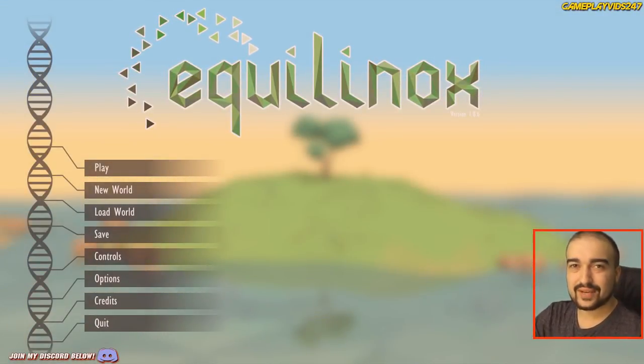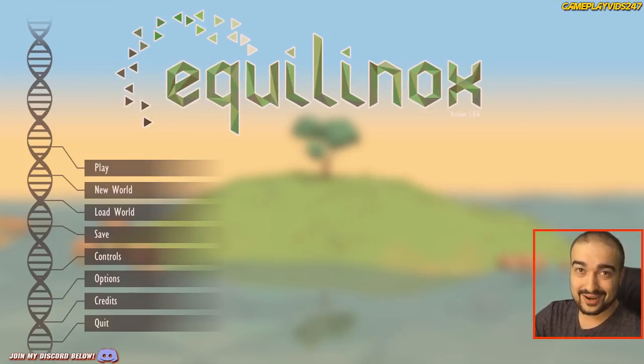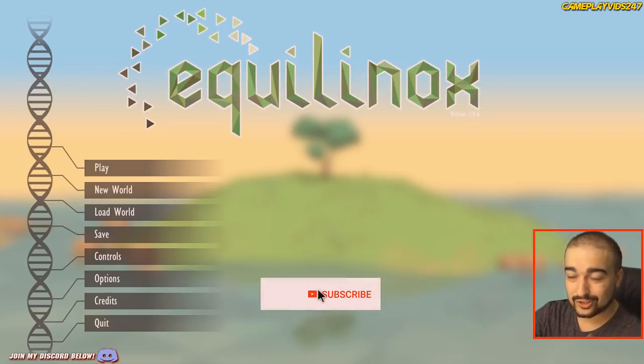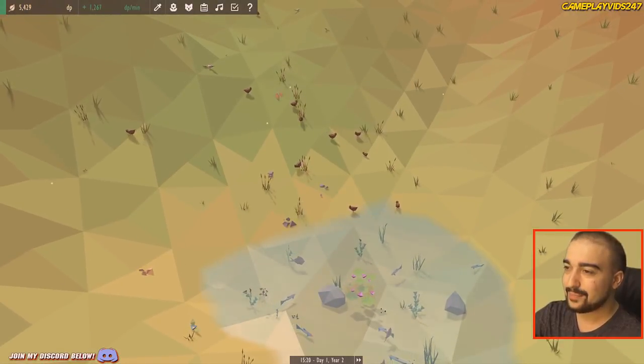Hey everyone, GameplayBids247 here. Welcome back to my Equinox gameplay walkthrough series for the PC. Straight away guys, I want to say thank you all so much for the fantastic support you gave the first episode — we're almost up to 100 likes. I haven't had a video like this since Clicker Heroes 2 was released four months ago. So thank you all so much for tuning in. It's going to be another long episode, so grab your drink and get ready for a 45-minute episode. Let's kick it off now — jumping straight back in.